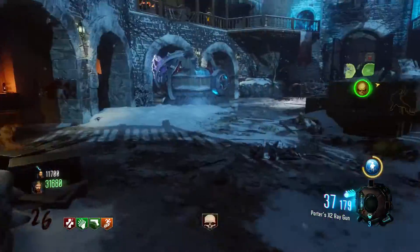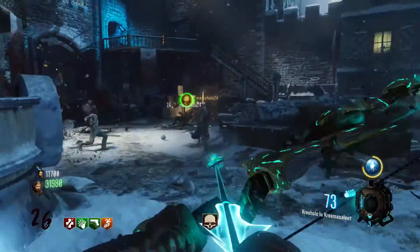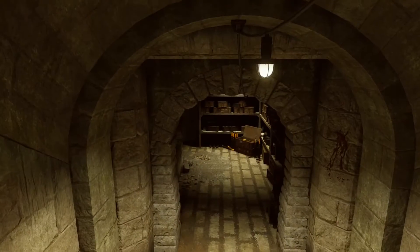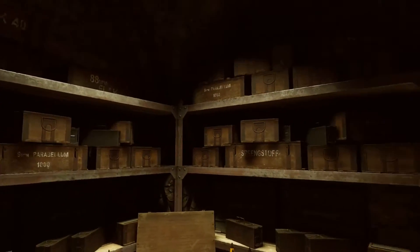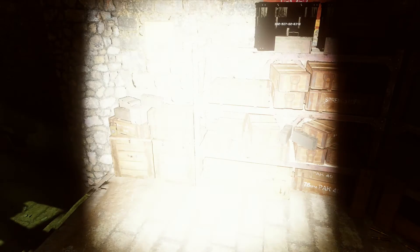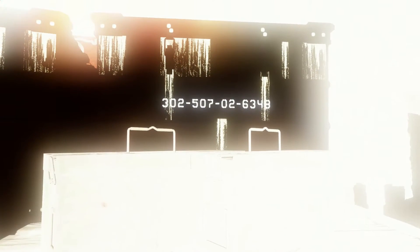Getting back to this cipher number code thing — it's located on Der Eisendrache. You have to turn on the power, and once you do that, make your way to the hallway that has two sets of stairs that leads from the lower courtyard to the undercraft. Once you're in there, you can see there are a lot of boxes of what seems to be ammunition. But if you go into theater mode and add a few lights, you can see that most of the text on the boxes blends in with the white lights.